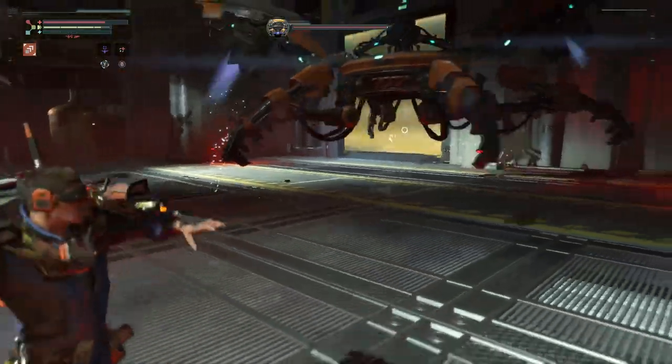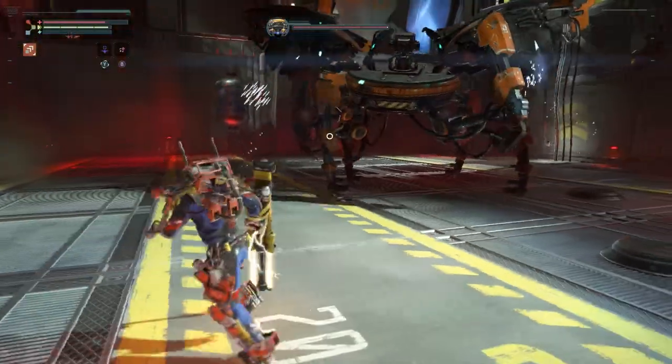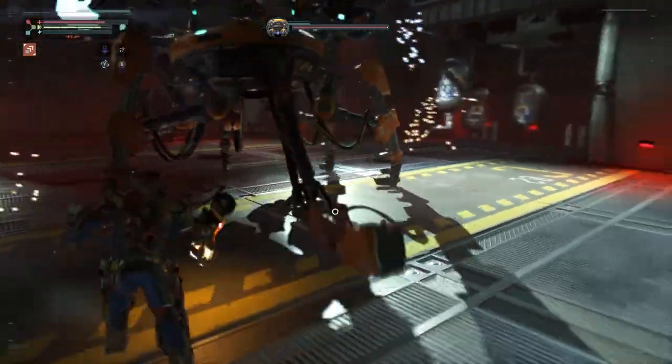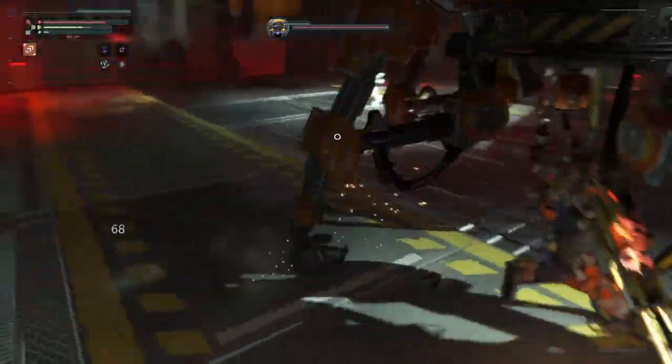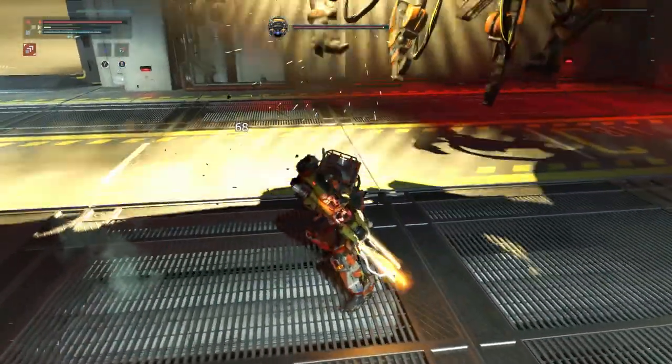Your goal is to break all of the legs off before killing him, and in a game where limb dismemberment is par for the course, this should only come naturally. In the first phase, baiting a leg slam is a great way to get a couple of hits in. Once the leg is crippled, just a couple of smacks should remove that leg.